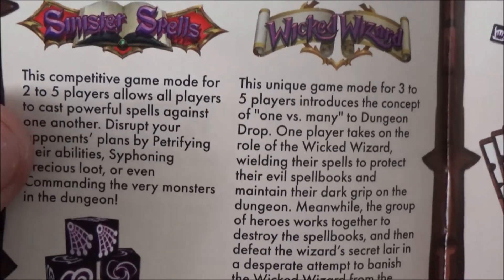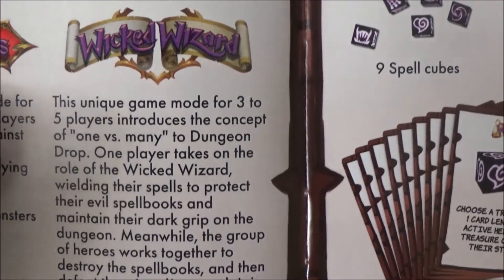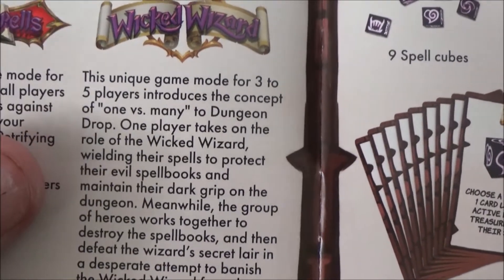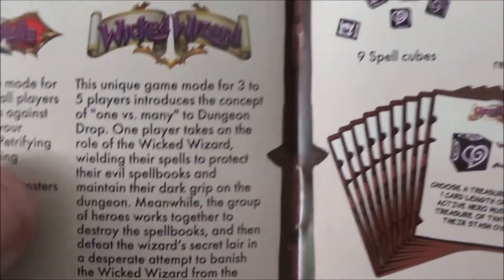Sinister Spells can be plugged into a normal game of Dungeon Drop. The other mode is Wicked Wizards, a unique mode for three to five players that introduces a one-versus-many concept — one person plays as the Wicked Wizard and the others are trying to stop him.